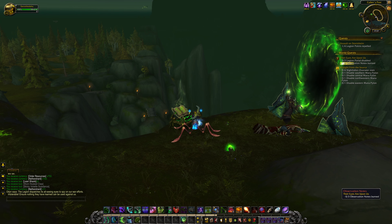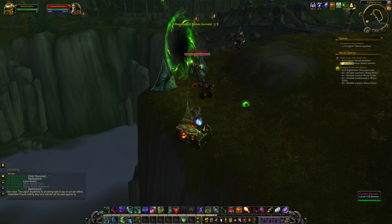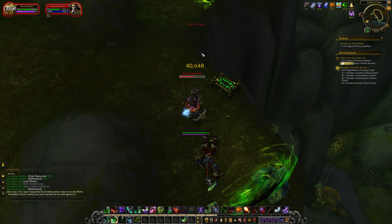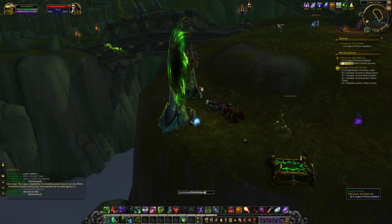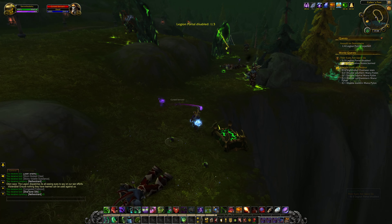Simply all we need to do is click on the observation notes which will destroy those. I have to kill a few mobs to actually get to some of the portals but they should be easy enough. Shouldn't find things too taxing in these areas.